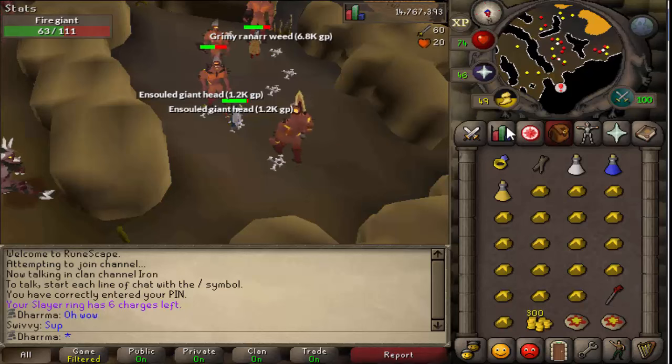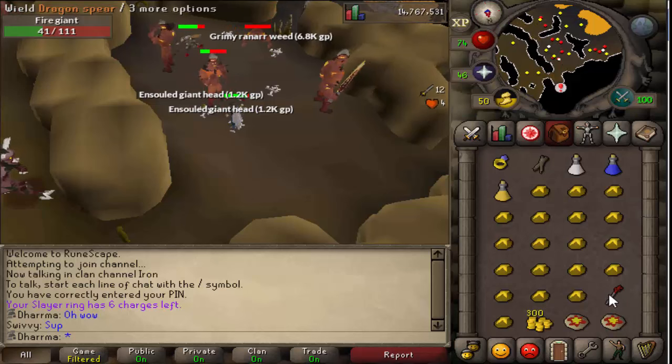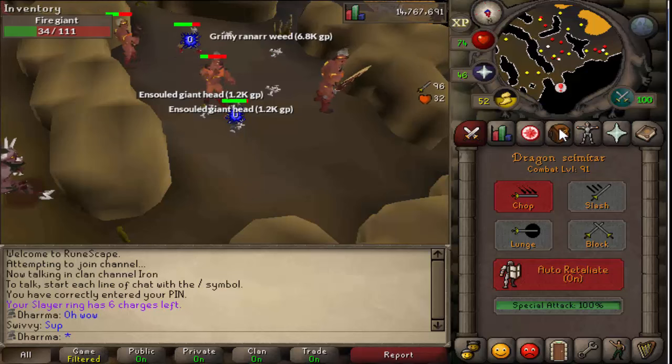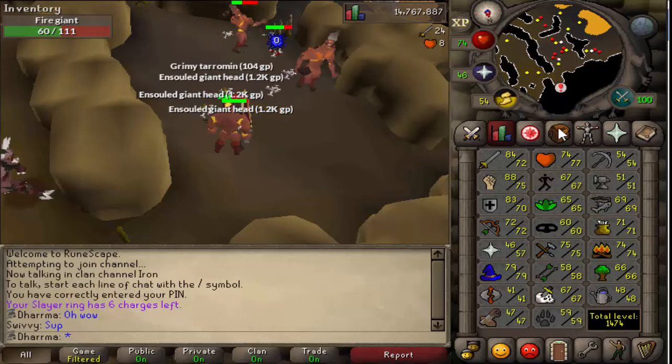Alright guys, so I'm slaying at the moment and the insane Ironman dragon luck continues. I've just got my second dragon spear - I now have two dragon spears and two shield left halves and I'm only at 91 combat. That is insane. I'm going to go and try my luck at KBD soon and maybe the dust devils too, because I reckon I'd probably get a dragon chain on this account.